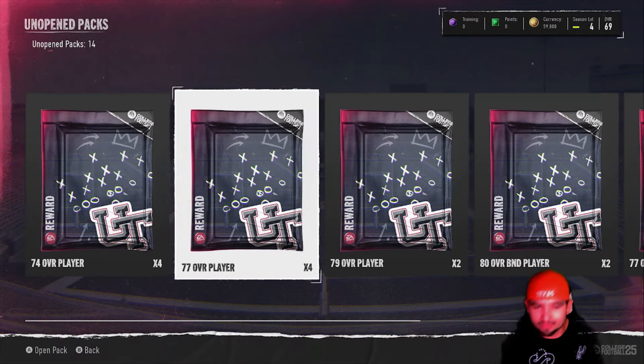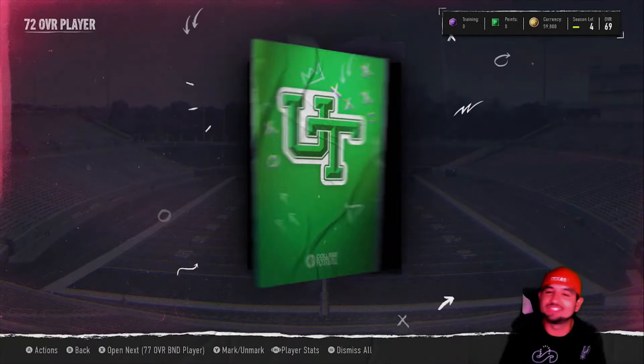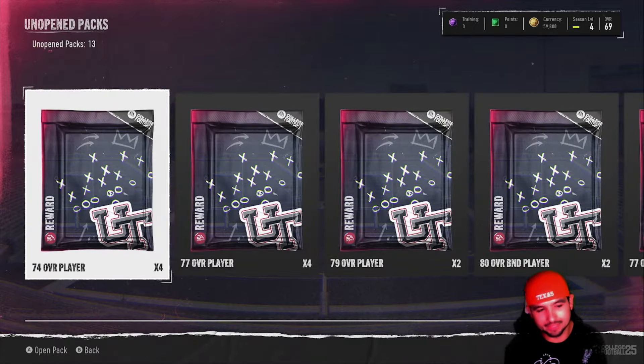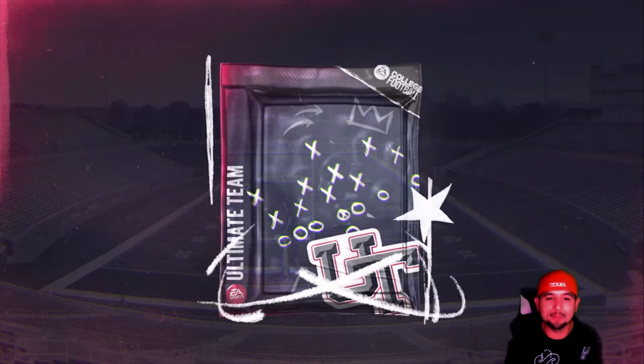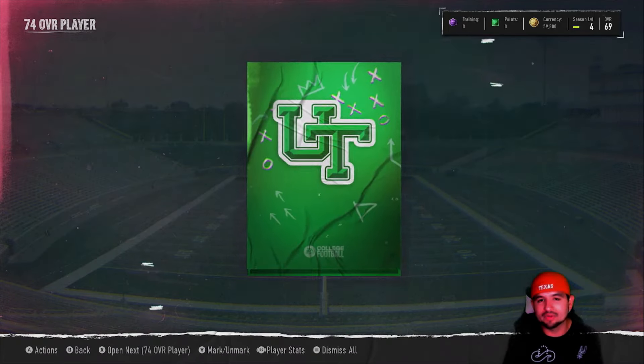Secondary is always good, but we're kind of hoping for secondary out of the higher overall packs because I can't do much with a 67 man or 69 zone. We continue on, pulling a pass coverage outside linebacker — that's cool. Looks like there are no 73 or 74 overall packs. Just give me offensive linemen. This is the only time you'll ever hear me ask for that. There we go, getting a center — we need that.